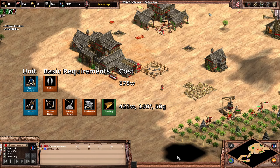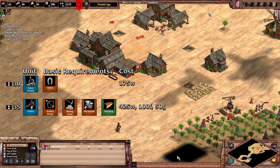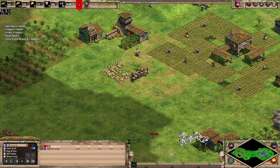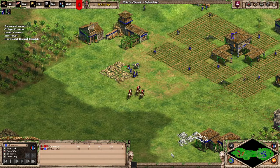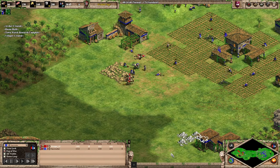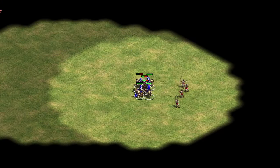Archers also require fletching to be useful, which takes time. The difference in training time is also a factor, though not too significant. You can easily have four scouts running around your opponent's base before they're ready to move out with their archers. This timing advantage doesn't last long though, so moving out with your scouts as soon as possible will help you do the most damage.